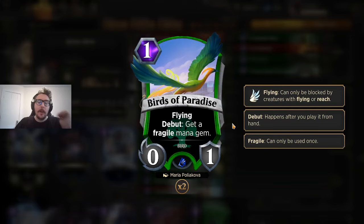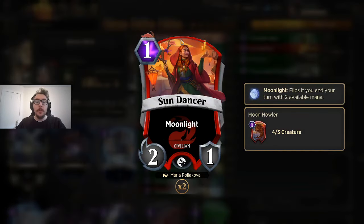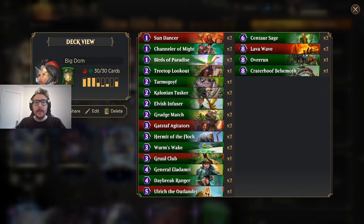Birds of Paradise — when I first saw this in Domri, I thought, what is going on? It's not an aggro creature and it's not getting you extra bodies. But it counts as a body towards Gaia's Cradle, it can be a chump blocker when you need it, and most importantly it makes a Fragile Mana Gem. A common pattern is Sundancer turn 1, Birds of Paradise turn 2 — the Fragile Mana Gem counts towards Moonlight so it flips. You're just accumulating mana over time to pump out high-end spells.